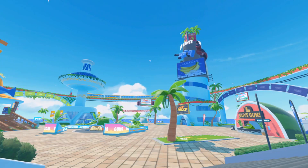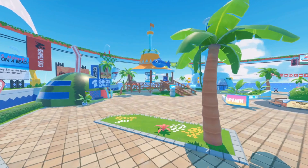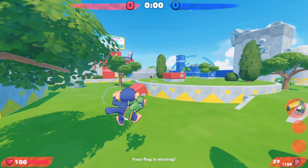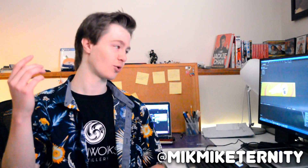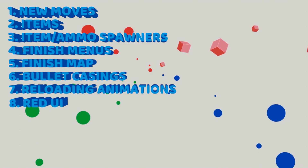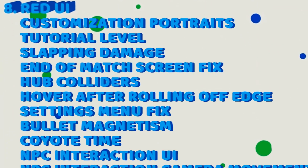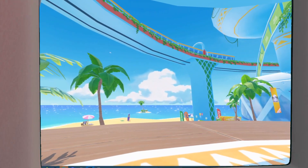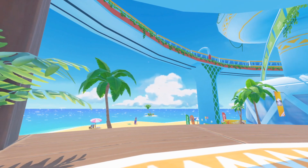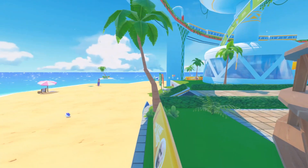The next big milestone for Zoo Strikers is the beta, letting you play our online 3D platformer shooter game, testing the movement, shooting, and items with your friends. In the previous devlogs we showed off a task list to finish before the beta, but in reality the list turned out to be much longer. First task: the hub still needs a train and railway — once this is done, we can call the hub beta ready.